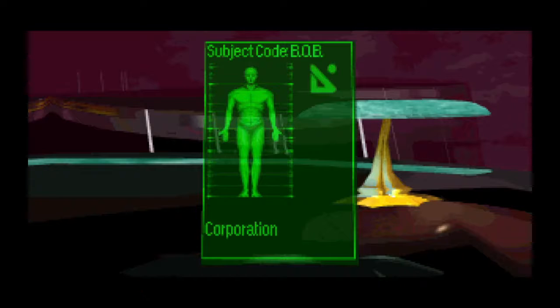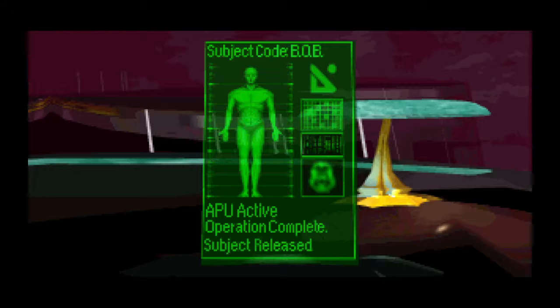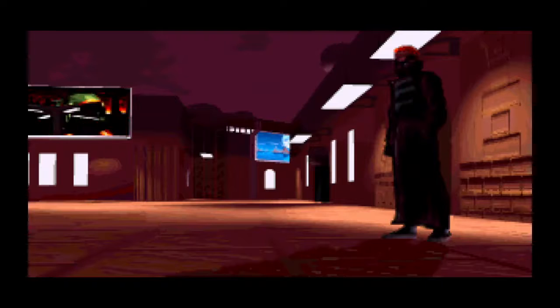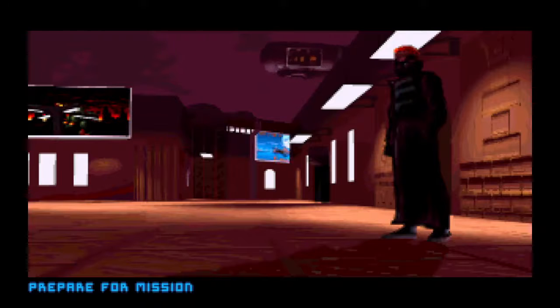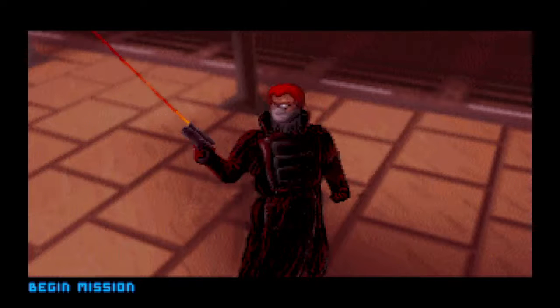And in this opening cinematic, you see how agents are selected from the civilian population, captured, cybernetically enhanced, and mind controlled with the Persuadatron technology, which you do have access to in the game. Agents are then released back out into the world until activated when their missions begin. This means that even though you will be playing with a team of agents, you can always replace your agents if they should die in the field.